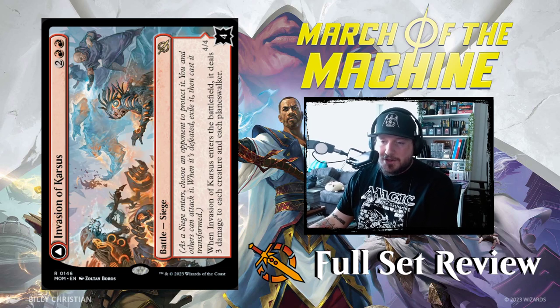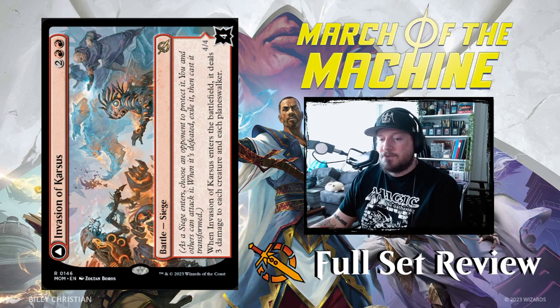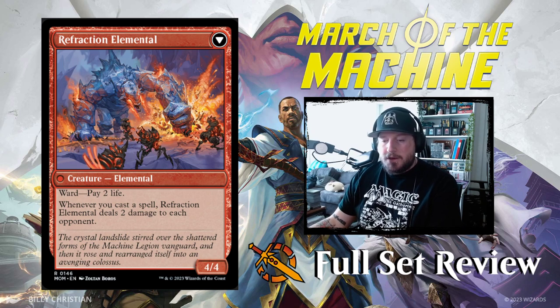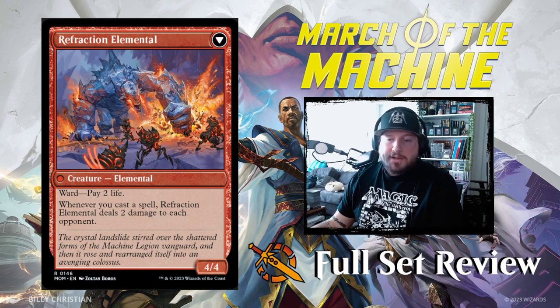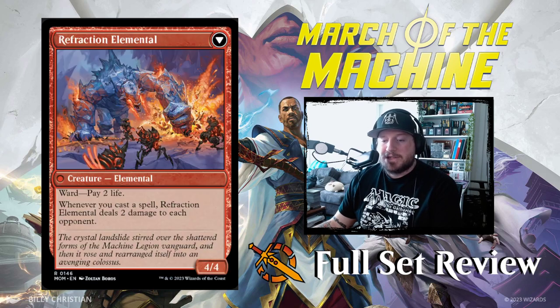Invasion of Karsus is two red red for a battle siege. When it enters the battlefield it deals three damage to each creature and each planeswalker — pretty good potential board wipe. It has four counters. When defeated, it transforms into Refraction Elemental, a 4/4 elemental creature with ward two life; whenever you cast a spell, Refraction Elemental deals two damage to each opponent. Pretty good in combination with Invasion of Kaldheim.